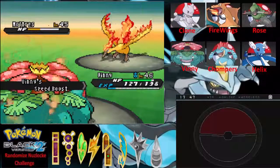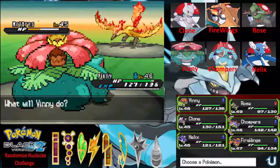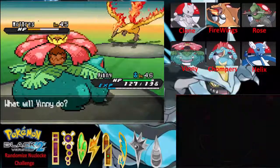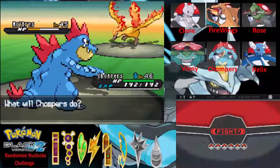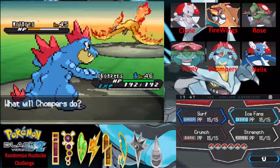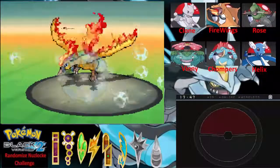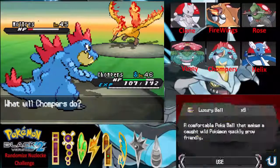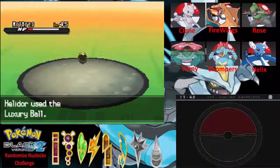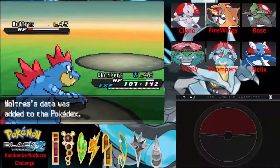Now we gotta wait out that stupid Safeguard. I think Chompers would be the best idea. Ice Fang — let's just try it. Let's go for a Lure Ball. I don't want to hurt him anymore. Oh my gosh, that actually worked! Wow, okay! Moltres, come on in and join the party!